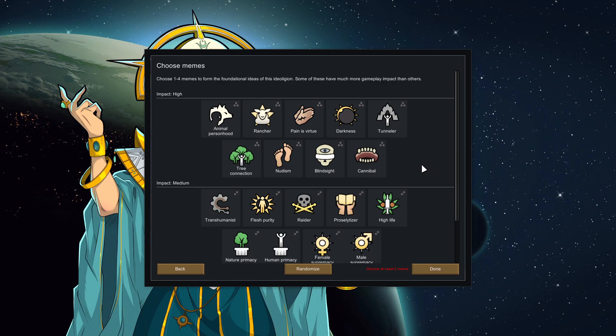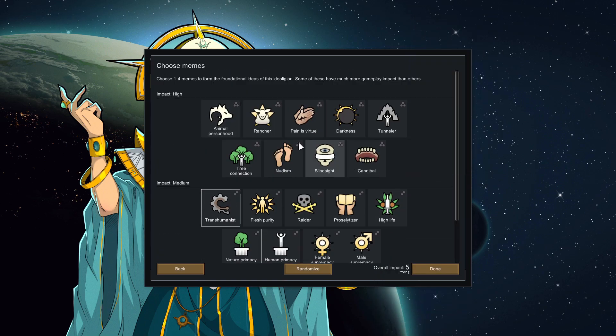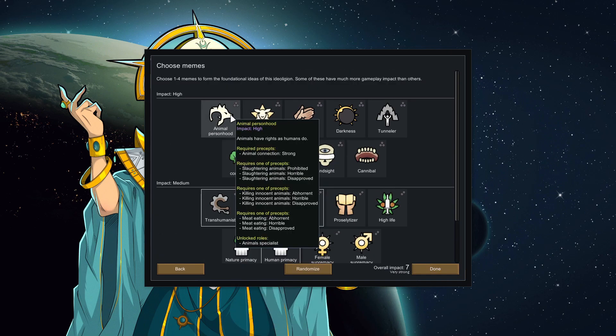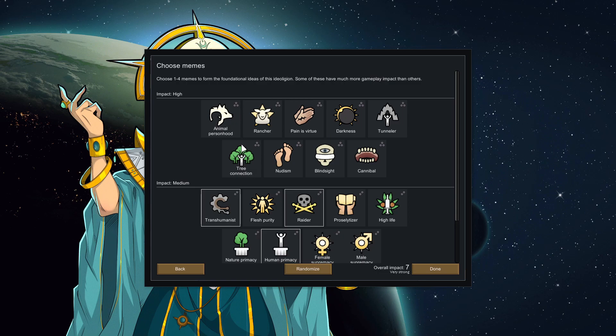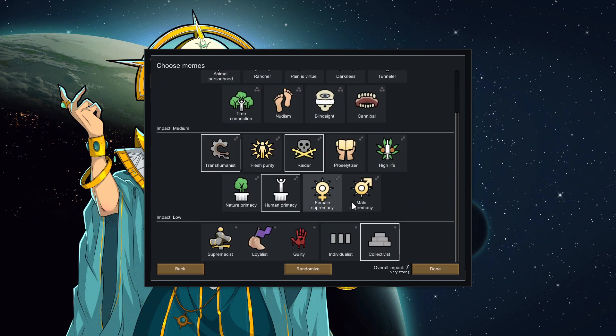These are the memes you can choose for your ideoligion. We're going to go with Transhumanist, Human Primacy, and Collectivism. I was tempted to go for the cannibal pain-is-virtue playthrough, but that's a bit obvious, so I'm going for something a bit different — Raider. You could also do Animal Personhood, Tree Connection, High Life, Nature Primacy, Supremacy for a cannibal cult, or Rancher where you have to eat meat.